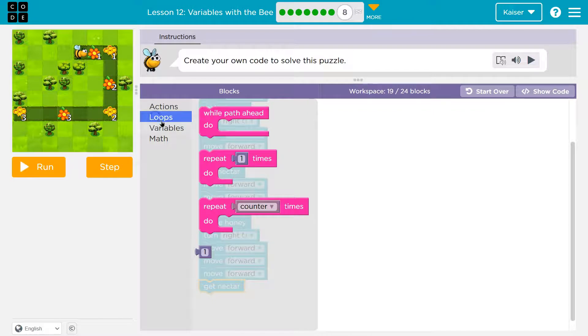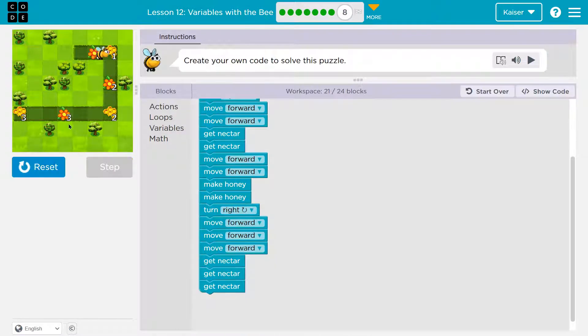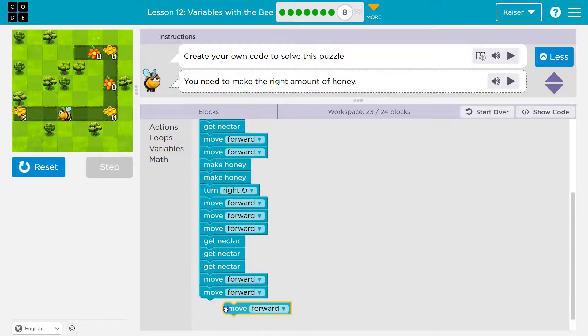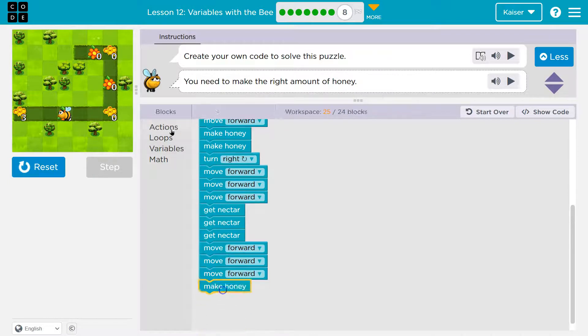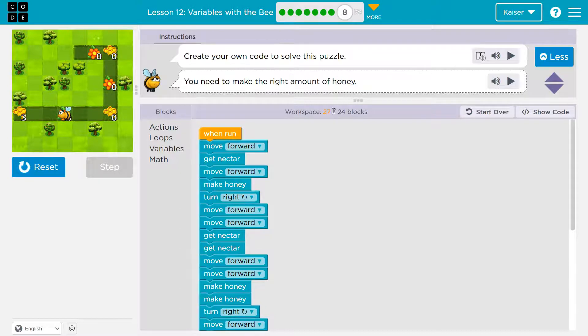I'm just going to keep going here. That should get me to here if we're doing this right. Then move forward once, twice, three times, and make honey three times. I hope you're yelling at me because this is not a good way to do it. I'm at 27 blocks — my goodness.